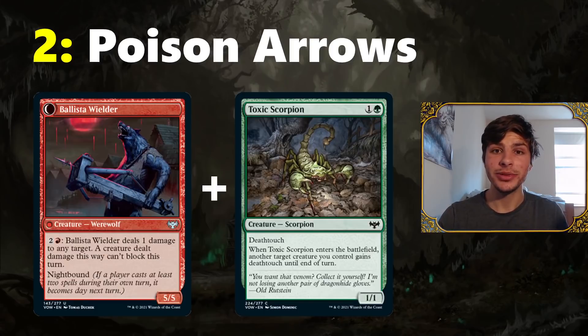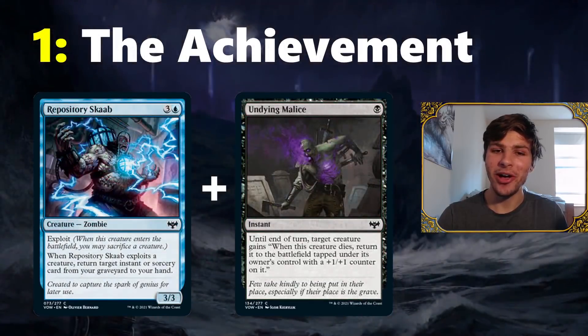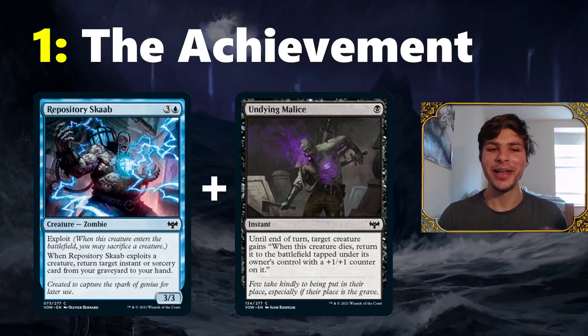Finally, what is the number one combo to assemble in the set? I'm calling this one the Achievement, because if you manage to assemble it and do something meaningful with it, that's just pretty cool. If you have Repository Scab, when it enters the battlefield it has an Exploit Trigger that goes on the stack. In response to that Exploit Trigger, you can cast Undying Malice targeting your own Repository Scab, then exploit the Repository Scab by sacrificing itself. Because Undying Malice is now in your graveyard, you return it back to your hand, Repository Scab dies, and then returns to the battlefield.